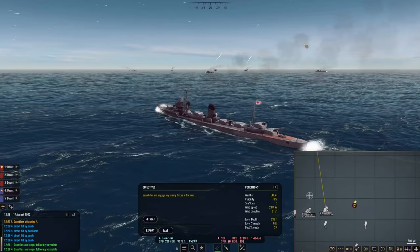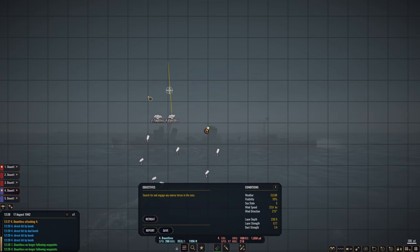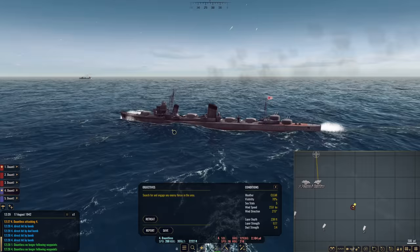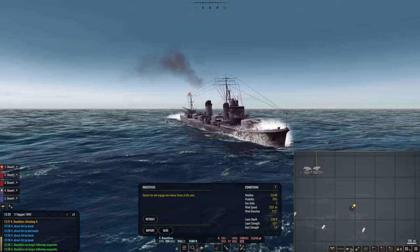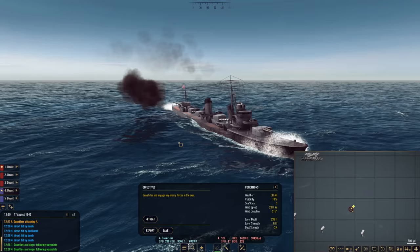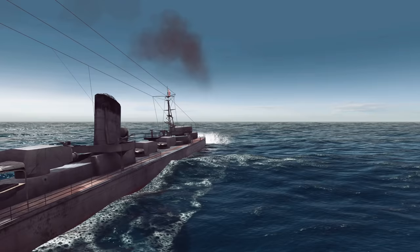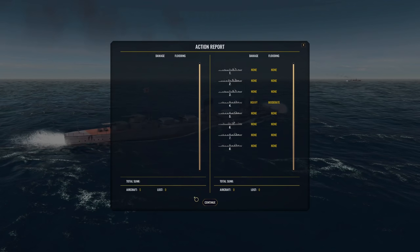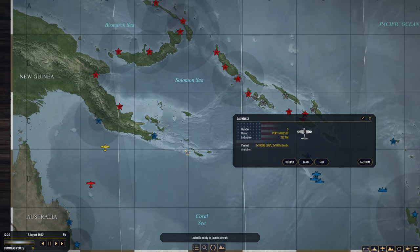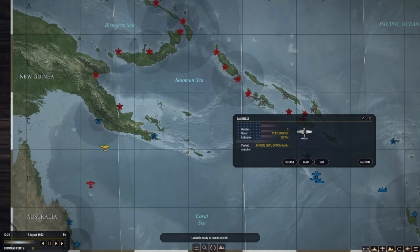We did hit them with a dud bomb. Is this the little destroyer that could — is it still going? Heavy damage, moderate flooding — no fires. I am impressed. We'll wait around and see how long she lasts, if she's going to go down. She's still sailing at 17 knots! This destroyer has heavy damage and moderate flooding but she's still chugging on, so it's time to go. Thankfully we didn't lose any aircraft that time. Ships are just so tough on this difficulty.